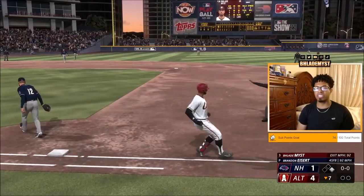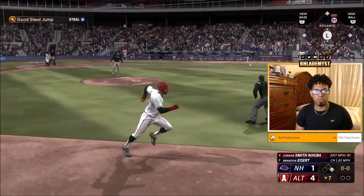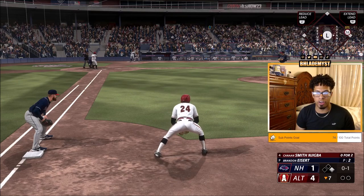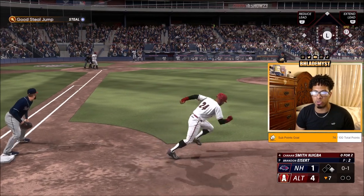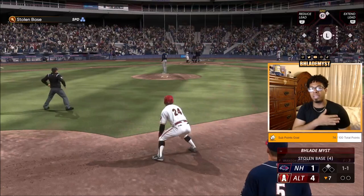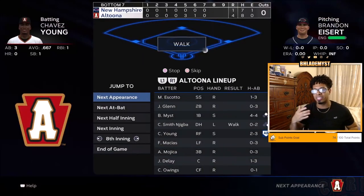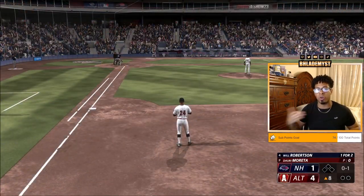Generally, stealing bags is going to become more difficult especially whenever your hitters are falling off pitches. It's also going to become more difficult as you get a lot faster because they're going to start quick pitching. But now that we have four stolen bases, you just press next appearance and skip, and it's going to take us either to a fielding opportunity or hitting opportunity.